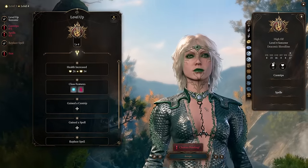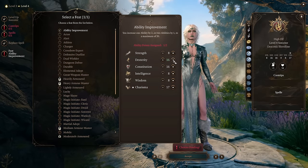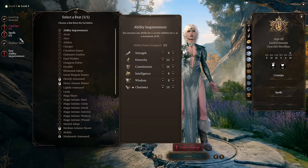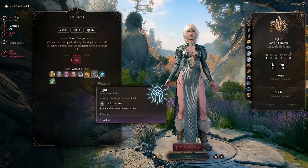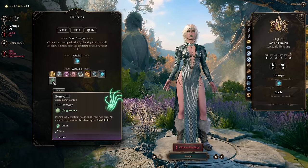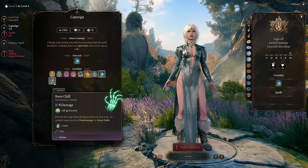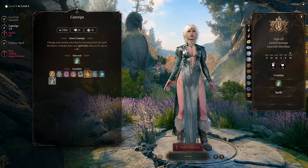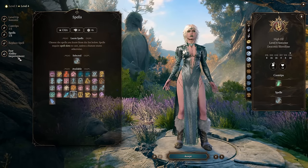Level 4 is where we get our feat. For the first feat we're going Ability Improvement — plus 1 into Dexterity to round up that stat and get our Armor Class higher, and plus 1 into Charisma for the same reason. We also get access to one more cantrip. I like Ray of Frost, but at levels 4 and 5 you'll face a lot of Undead, so Bone Chill is really nice — it prevents targets from healing and gives Undead targets disadvantage on attack rolls. For the additional spell, Enhanced Leap will be nice and useful.